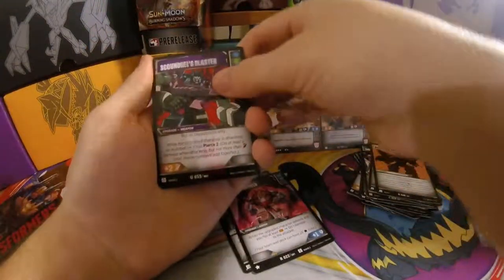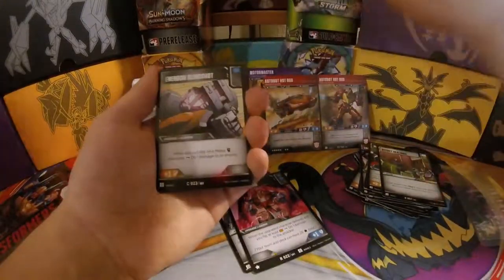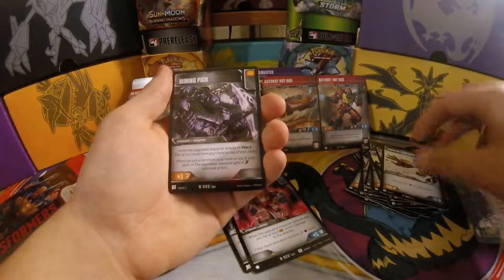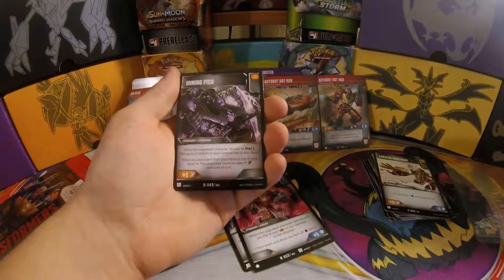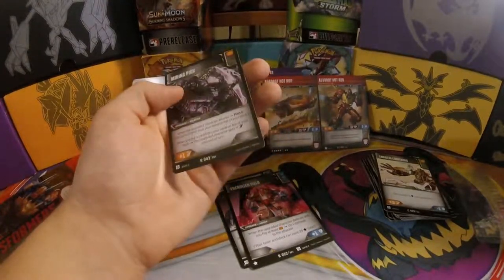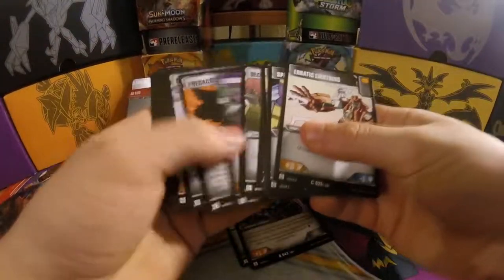Scoundrel's Blaster, Secret Dealings, Underhanded Tactics, Interdrawn Slingshot, Spirit Parts, Erratic Lightning in the rare. Mining Pick — didn't have this one. This is a decent card. When the upgraded character attacks, plan two. And when you put a card from your hand on top of your deck, the upgraded character gets plus one attack until end of turn. Not bad.